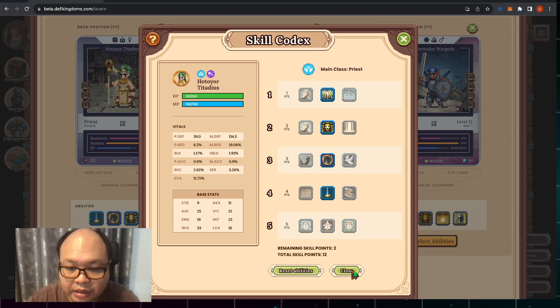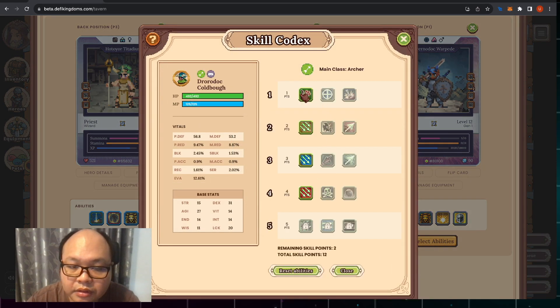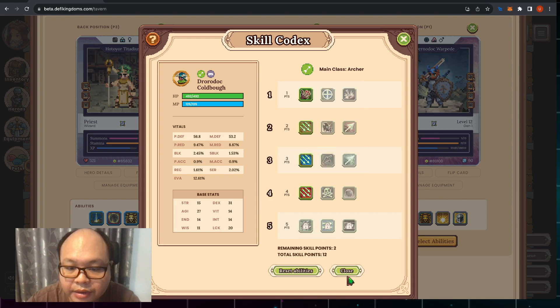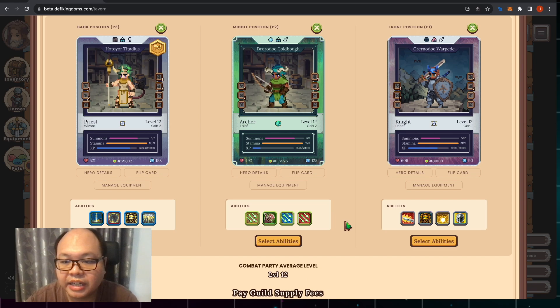For the Archer, we go with the multi-shot line using Discipline Flurry. I'd say the Flurry line is the best of the three skill lines — it provides consistent damage output and can deal heavy damage to bosses.